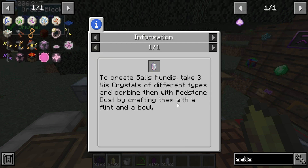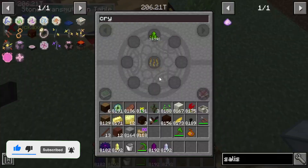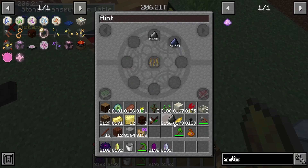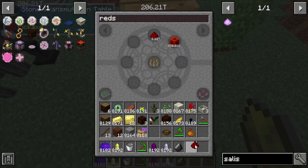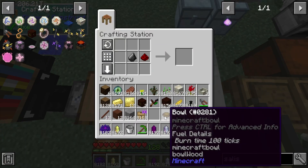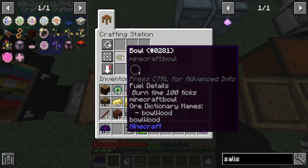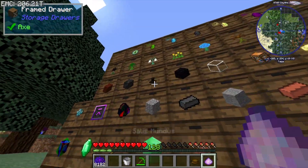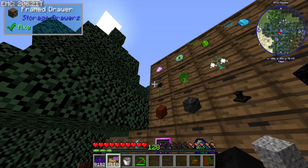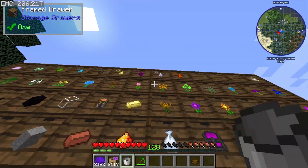We need flint, redstone dust, and a bowl. Flint is easy enough - easy peasy lemon squeezy. We should have some extra bowls somewhere, and of course the redstone dust. Take the flint, redstone dust, bowl, and three different vis crystal types to craft your very first Silas Mundus. It doesn't consume the flint, which is a nice touch.